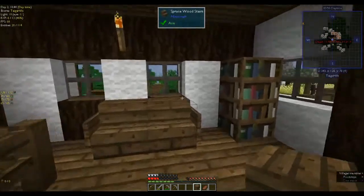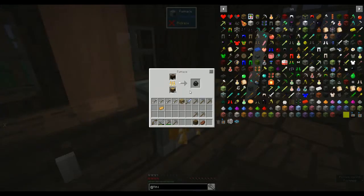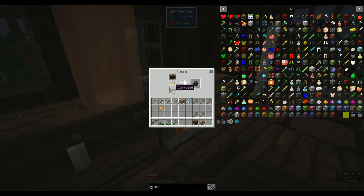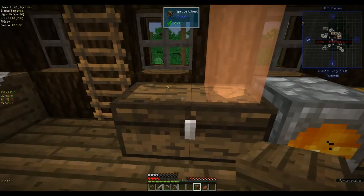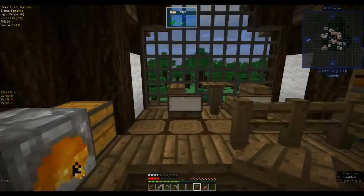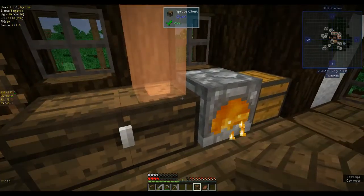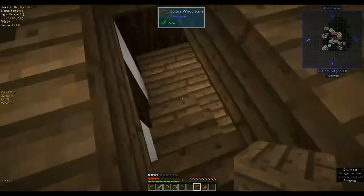Hi, this is Shane and welcome to another episode of Automatum. I'm picking up pretty much seconds after I left off - I've just put in some charcoal to smelt because we desperately need some coal to make into torches so we can go mining. I haven't turned off my death points, so I'm back in the other building. I've reset my spawn point to my bed upstairs, and I'm just waiting for that to process. While waiting, I think we will go mining.